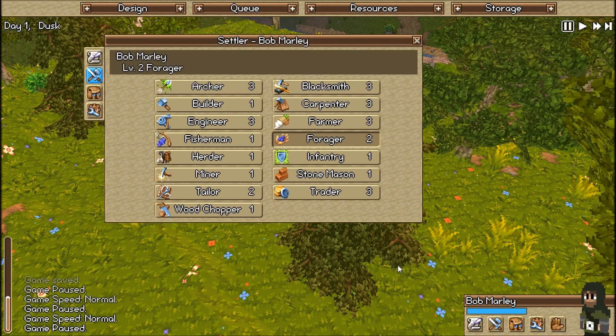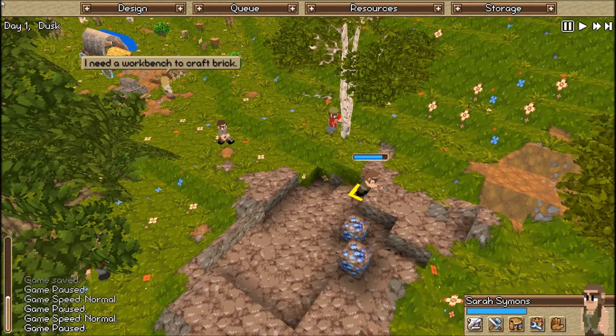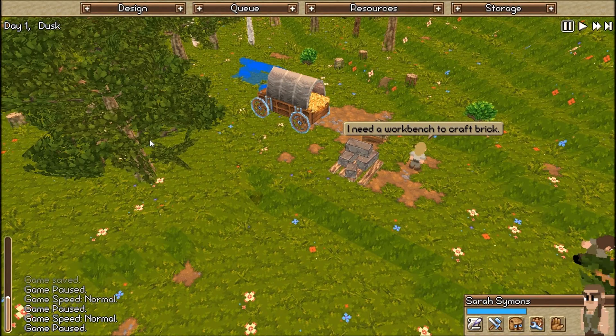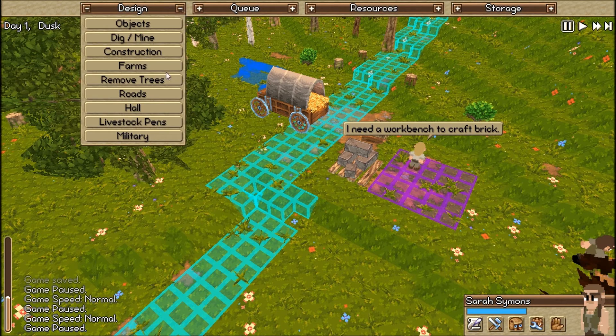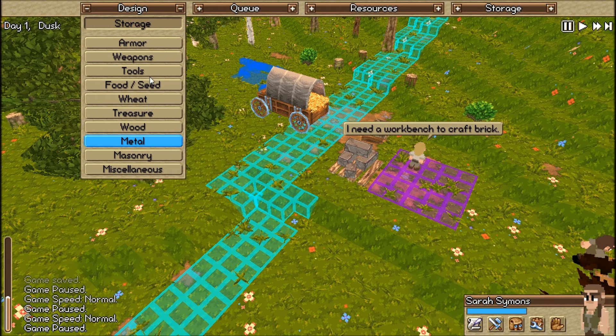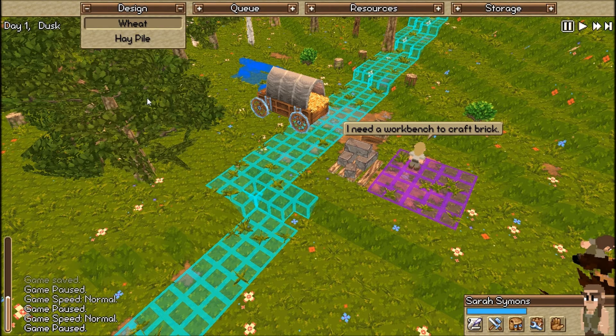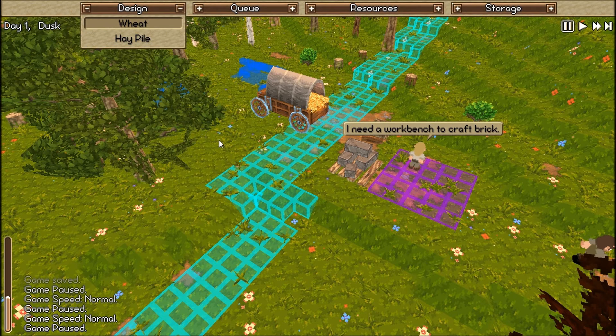I'm going to pause, and this guy I am just for a moment going to turn into a farmer. And I'm going to go close to where my thing is here, and I'm going to hit design — objects, storage, and wheat. And I'm going to put this right next to the road.